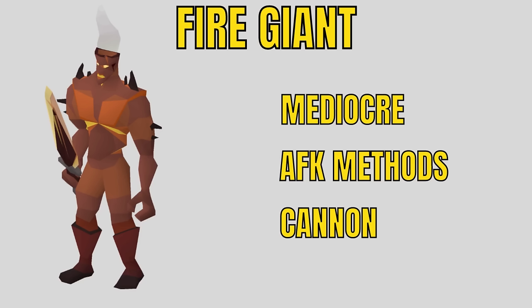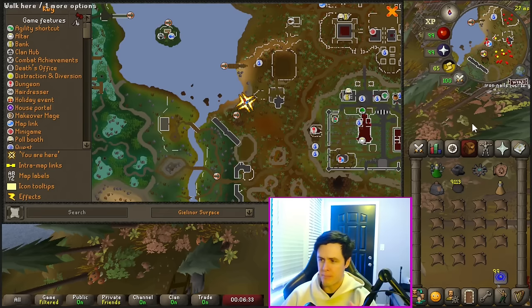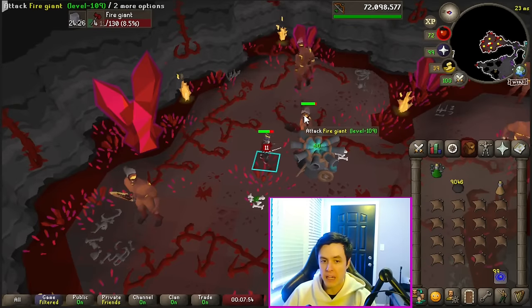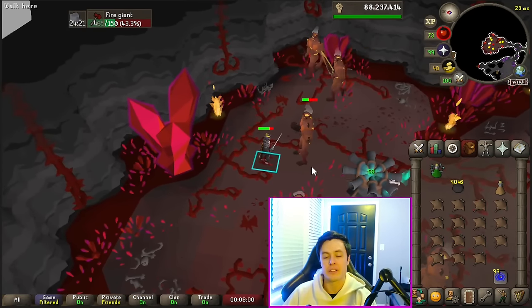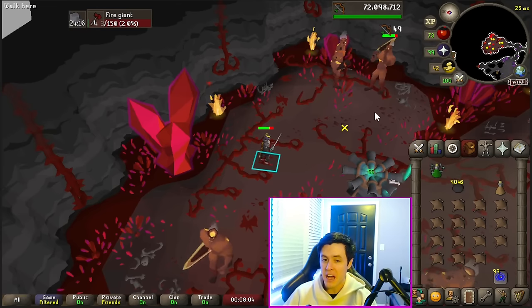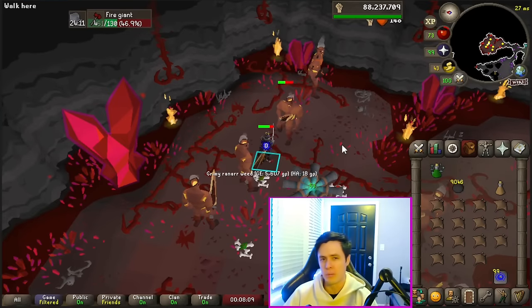Fire Giants — super classic. They're pretty mid — not bad, not great. There are some AFK methods and you can use a cannon. The best method is coming to the Giant's Den, teleporting with Fairy Ring DJR and running south. At the very back, you can fight fire giants — it's not multi-combat but you can still use your cannon there. The cool thing about this spot is that even though it's not technically the Catacombs of Kourend, you can still get totem pieces from here, which adds a little bonus to your task.